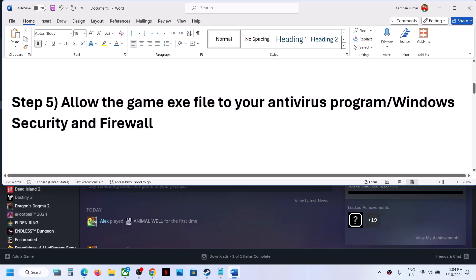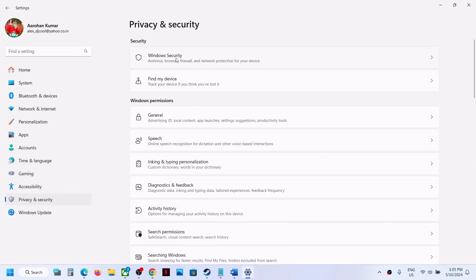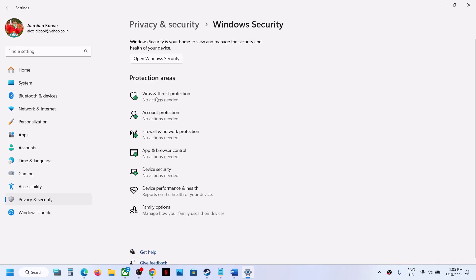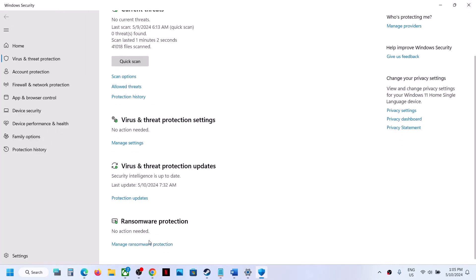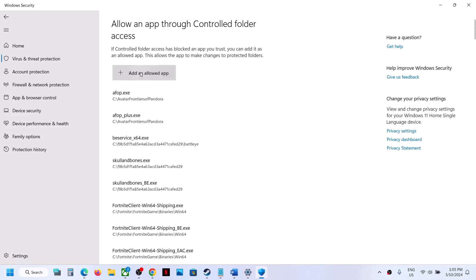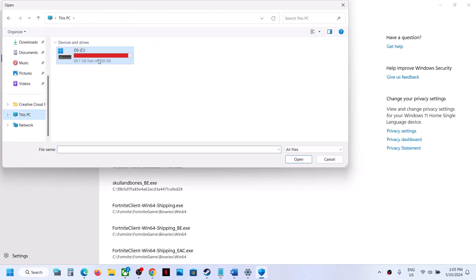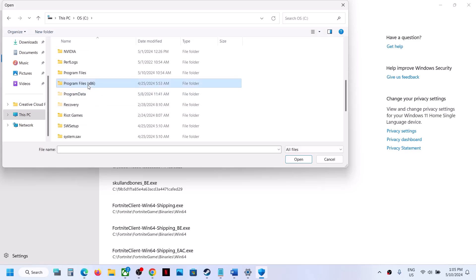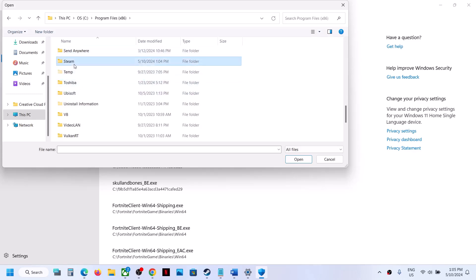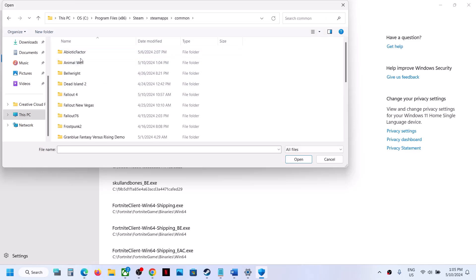Next, allow the game exe file through your antivirus program. If you have a third-party antivirus, make sure to whitelist the game exe. If you're using Windows Security, go to Windows Settings, Privacy and Security (Windows 11) or Update and Security (Windows 10), click Windows Security, then Virus and Threat Protection. Scroll down to Manage Ransomware Protection, click it, then click 'Allow an app through Controlled Folder Access', click Yes to allow, then Add. Browse to the game installation folder: C drive → Program Files (x86) → Steam → SteamApps → Common → game folder.